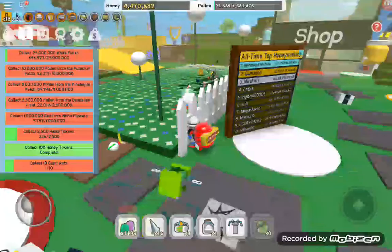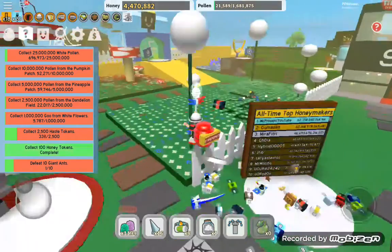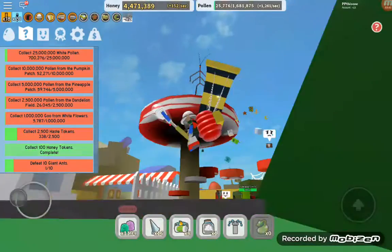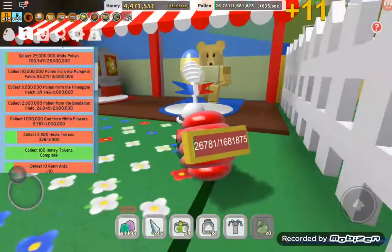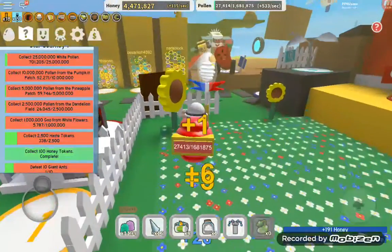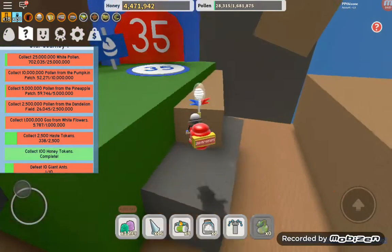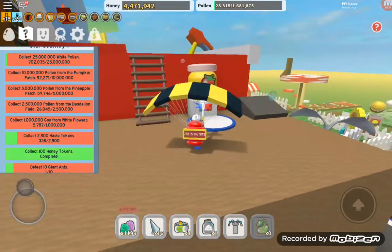Over here is the all-time honeymakers — this guy has somehow made 62 trillion, I have no idea how. Here is Dandelion Field, here is Mushroom Field, and you can see a little stick bug up there. There's also an instant converter here, a mother bear, and a treat dispenser. And here's Black Bear.